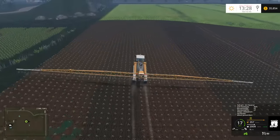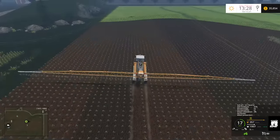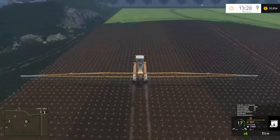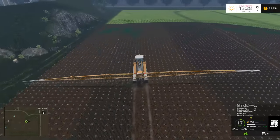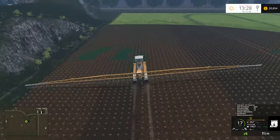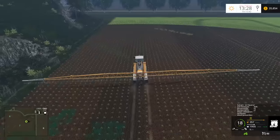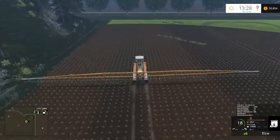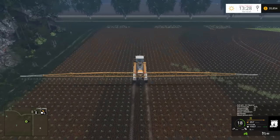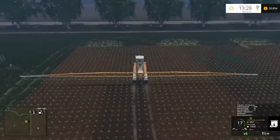This is the last pass and then we're done with this field. One of the advantages of having a 40-meter boom really makes a big difference — even the big field didn't take very long, maybe five minutes. The Amazon Pantera and this are probably your two best options for self-propelled sprayers. There is a nice John Deere trailed version, but I still prefer self-propelled for the versatility — you don't need an extra tractor to run the sprayer.